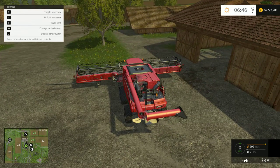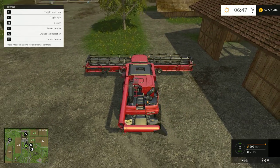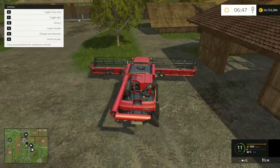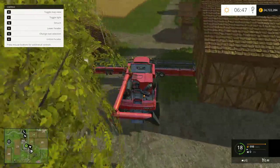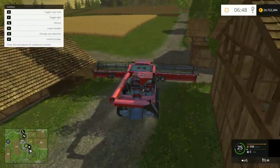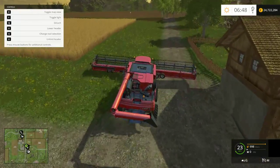If we press G, that changes the tool selection. And you can see now it says fold header. So if we press X, those wheels fold up. And there we go - we can start. It's a bit of a tight squeeze through here. And here's our first field we're going to harvest today.